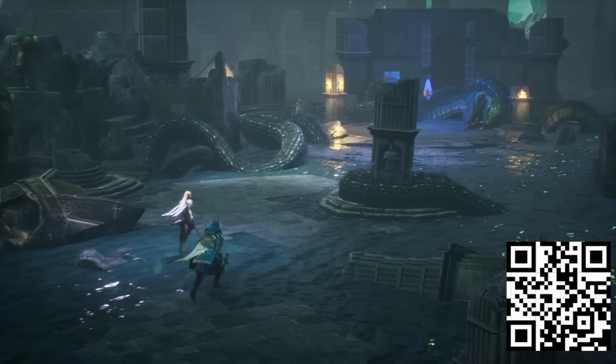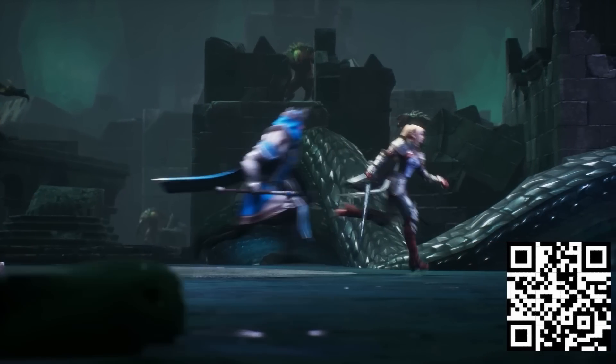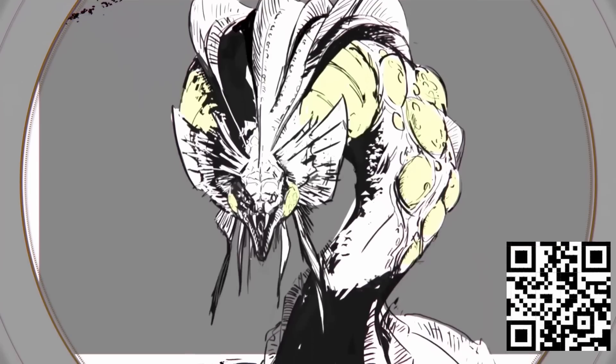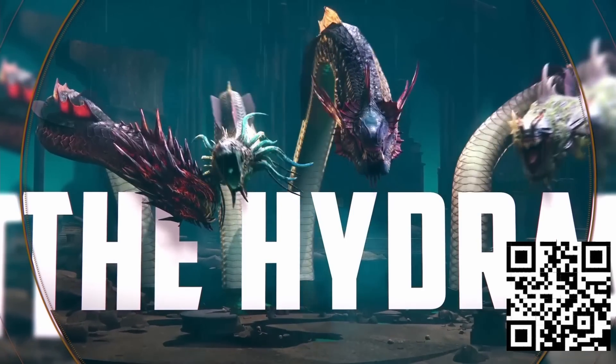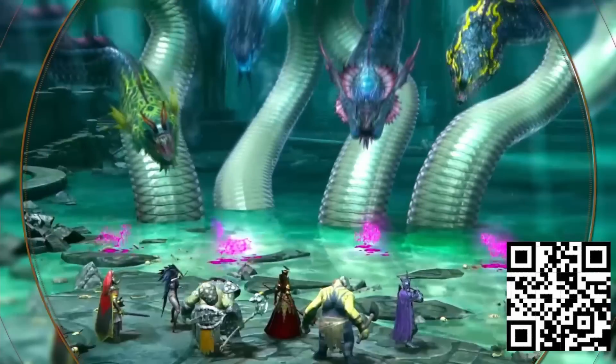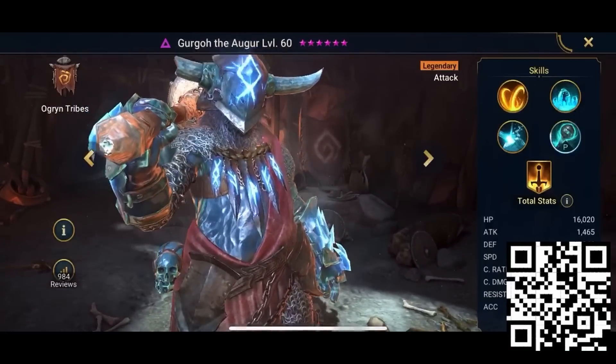We also got to discuss the Hydra, the newest and deadliest addition to Raid. The monster has multiple heads, each with a different ability requiring a different strategy. The craziest bit is that if you sever his head, another grows to replace it. The Hydra is a challenging boss, but gives some of the best artefacts in the entire game.